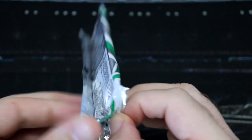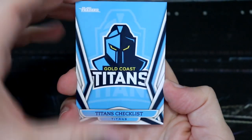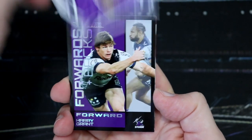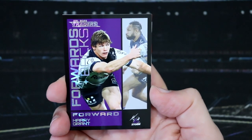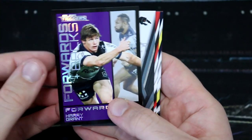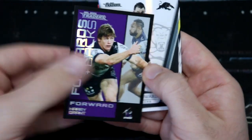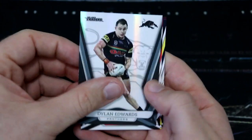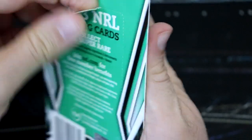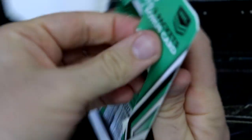We've got one more pack left out of the Titanium and then a whole starter pack to get to. Hopefully you're having as much luck with your pack openings. We've got the Titans checklist, Siafidi, Crichton, Ollum. Oh, that is wicked — Harry Grant Forwards and Backs, the black version — one every 18. I will absolutely take a Harry Grant Forwards and Backs. And we've got Dylan Edwards for the Panthers. Well done Panthers fans for that golden point victory.